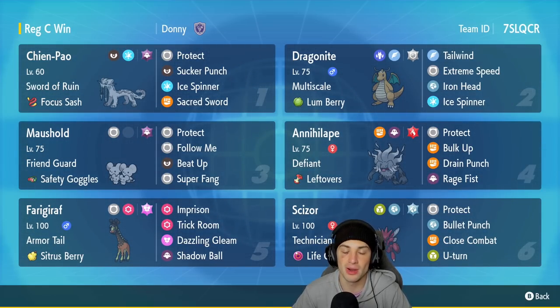Cannot wait to pair Scizor up with Chien-Pao and get rocking with it on the rank ladder. If you want to rent this team for yourself, the Rental Code is at the top right hand corner. But let's get after it — let's hop on that ranked doubles ladder and grab some wins with the Chien-Pao, Dragonite, and Scizor team.